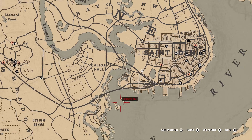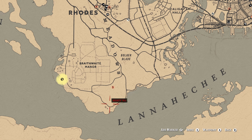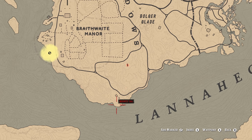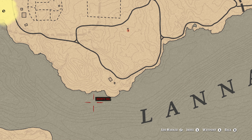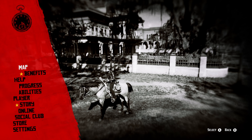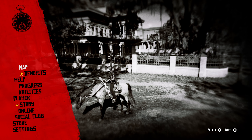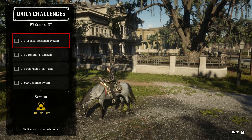For one cormorant plucked, I have success just down below where the cougar or panther is, south of Rhodes along the shoreline. I typically find cormorants in that area early in the day or later in the day — that's my go-to location. Otherwise, you can find them flying around in the Blue Water Marsh area north of San Denis, or even around the New Heartland area.